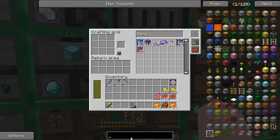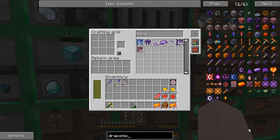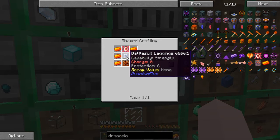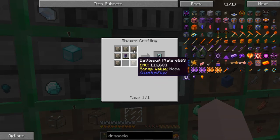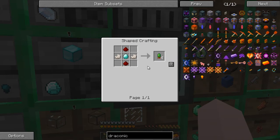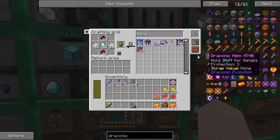Okay, so to make the Draconic Armor — it's a fairly involved process. One of the things we're going to have to do is make the battlesuit stuff first, so we're going to have to make these things — the battlesuit plate. And to make that, we're going to need these. I don't want that many of them — oh, it still made me 64. Oh well, who cares? I got lots of that stuff.